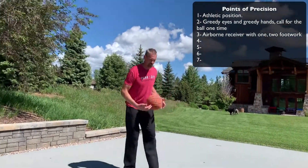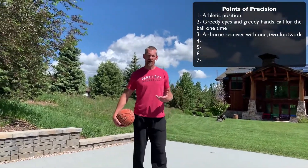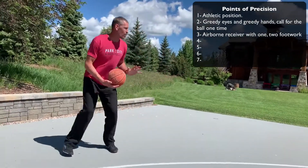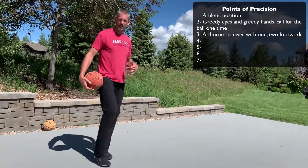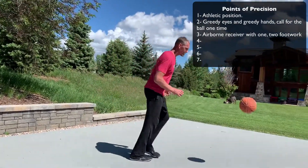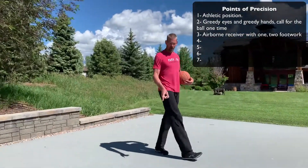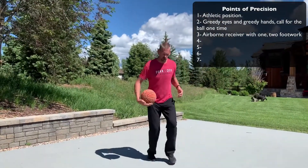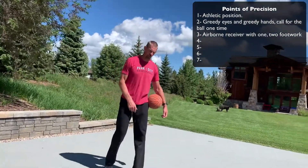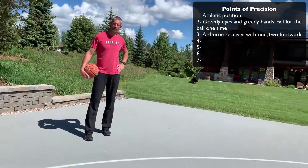If I'm a left-handed player, I want to step right-left every time. There are times when you need to make a play off a two-foot jump stop — if you're fading away getting a catch, sometimes it's easier to land in a two-foot jump stop. When you're coming to the ball, there are times when you need to be able to pivot right-left. But again, the foundation of your game should be that one-two up into your shot. So point of precision number three is: be an airborne receiver.